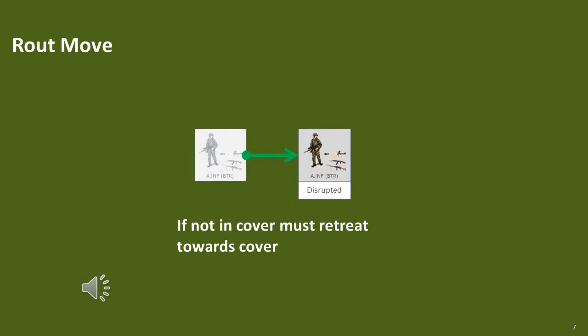Apart from the initial route move of 6cm, a disrupted element must route or retreat towards cover during each route move sub-phase. Cover is defined as city, town, village, heavy woods, forest, jungle or broken terrain. A route move is an element's maximum movement allowance.